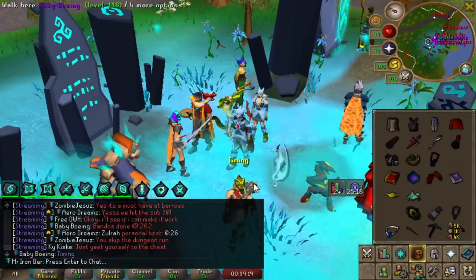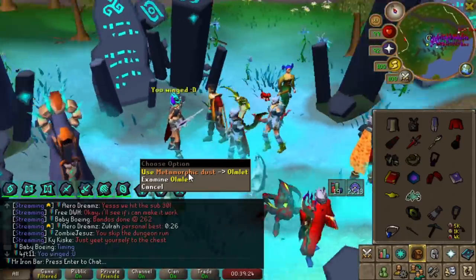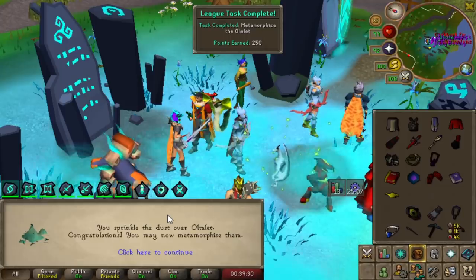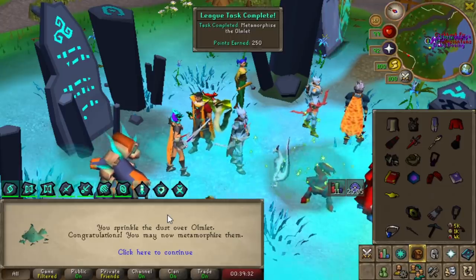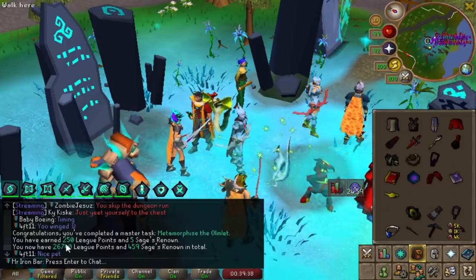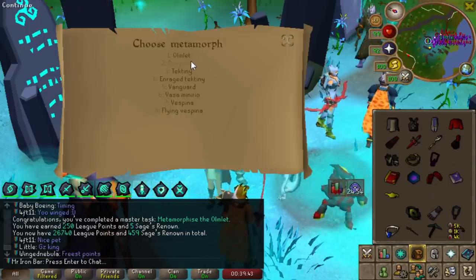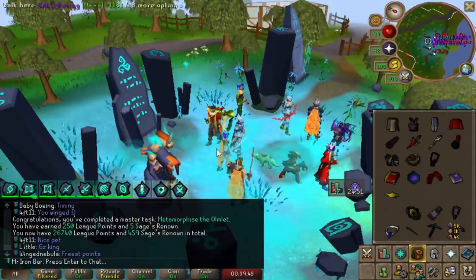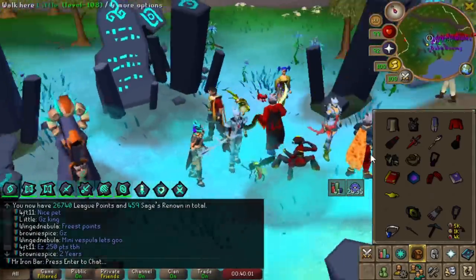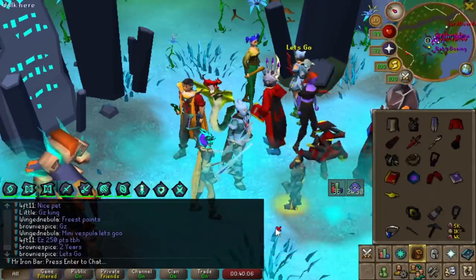If you've never seen this before, this is how we do it: you get this dust from challenge mode raids, then you use it on the omelette — that's it! You sprinkle the dust over the omelette. Congratulations, you may now metamorphosize them. That's a fat master task! Holy shit, I'm gonna log into the next League with a metamorphosized element. That's actually crazy — I can't believe we did it.